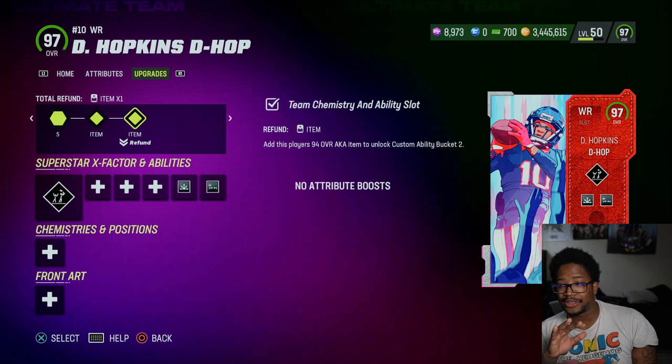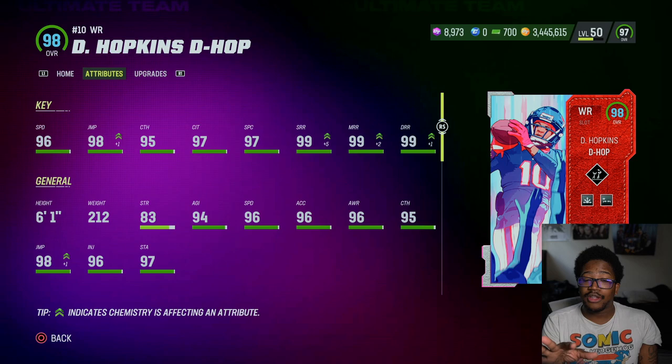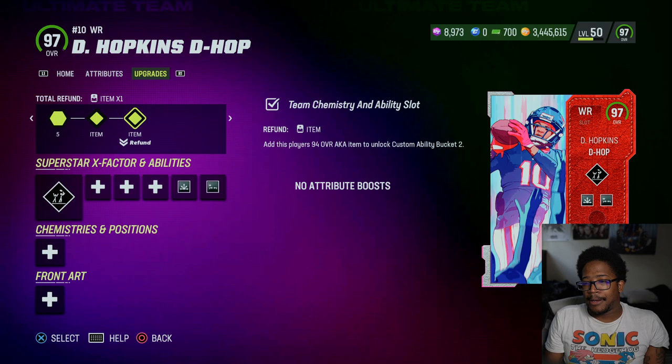Yeah, wait till you guys see that one particular play that just busts the game wide open. 96 speed, 98 jumping, 95 catching, 97 catching in traffic, 99 short route running, 99 medium route running, 99 deep route running. One of the only few cards who gets the triple crown for route running. 61 weight with 95 COD — overall a really solid receiver.